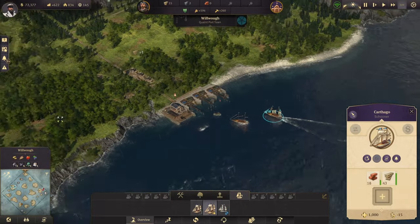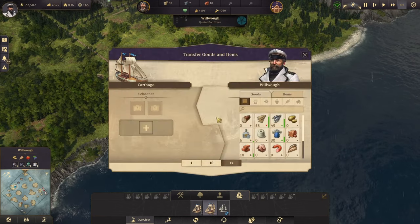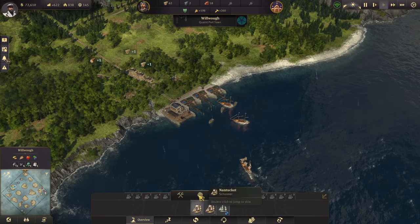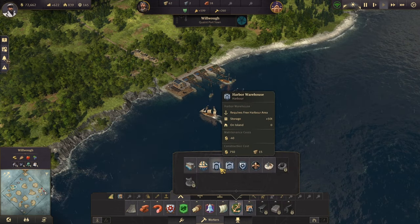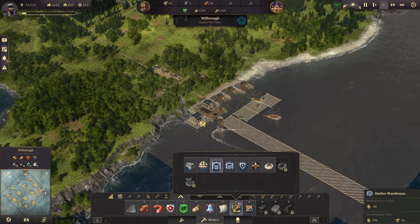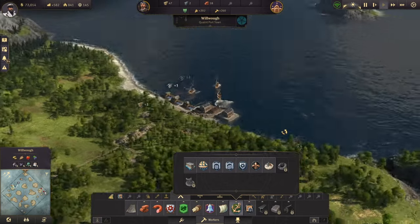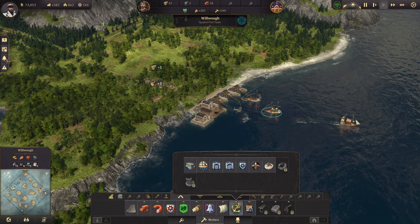It's getting a little bit congested here by the harbor. I suppose I can build another harbor — maybe I should just do that for now. It only costs 15 timber so that's fine. Let's do that — there we go. Let's see if they can utilize this one.